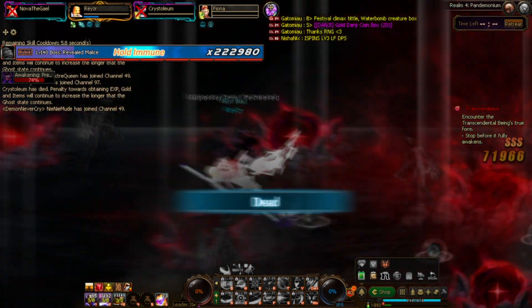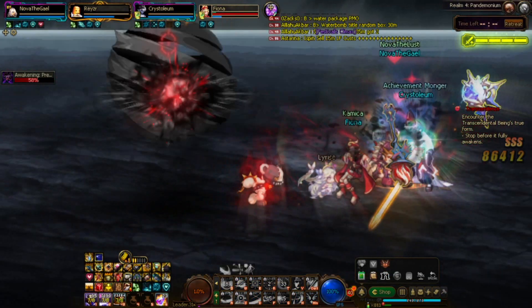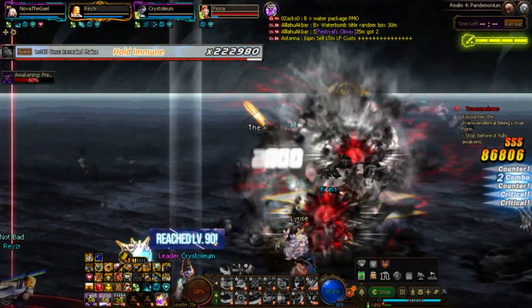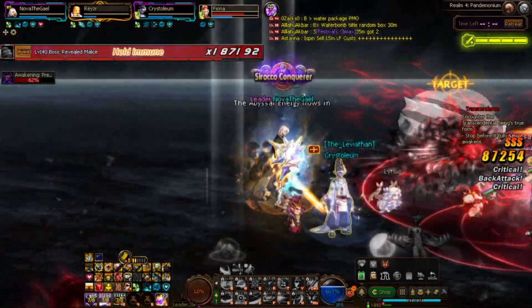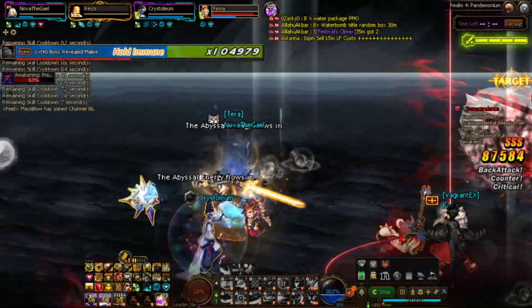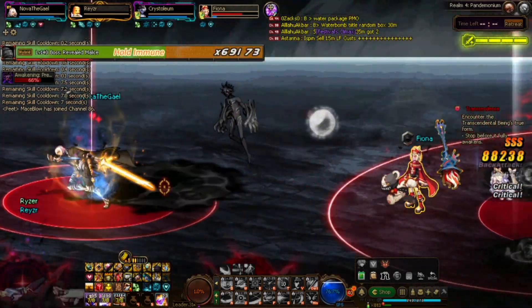Usually people just skip that. But I wanted to show you guys how to do it. Just remember: stay away from the balls — don't make a ball drop on top of another ball, otherwise you just fail the gimmick. That's pretty much it for him as well. Your first awakening should be back by then, so you can just burst him down after you succeed the gimmick.